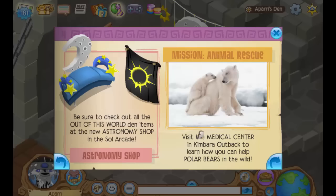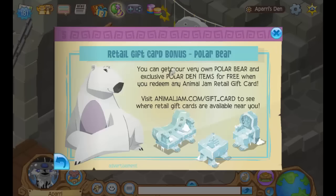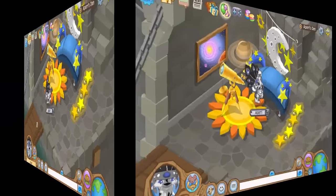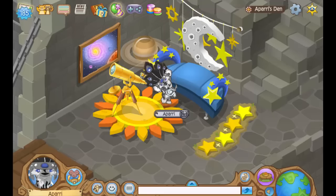There is also a mission — Animal Rescue. Visit the medical center in the Campara Outback to learn how you can help polar bears in the wild. You guys can go do that if you want; I'm not really going to do that right now though. Okay guys, that's pretty much going to wrap it up for this update video. Hopefully you guys enjoyed it — don't forget to hit that like and subscribe, and I'll see you guys in my next video. Peace!